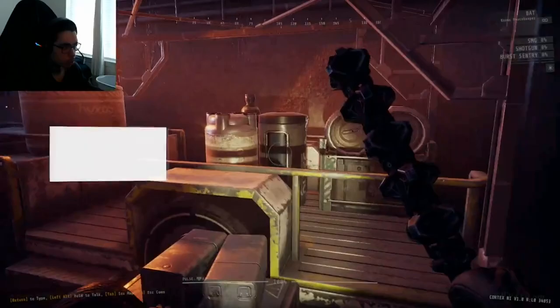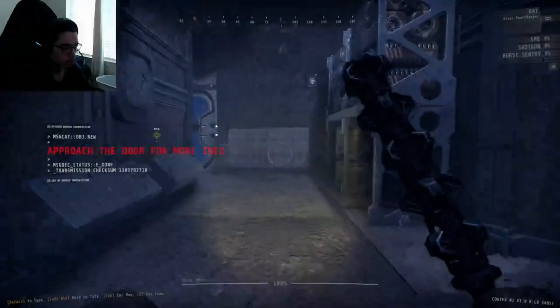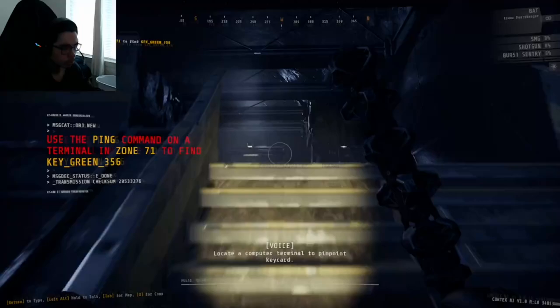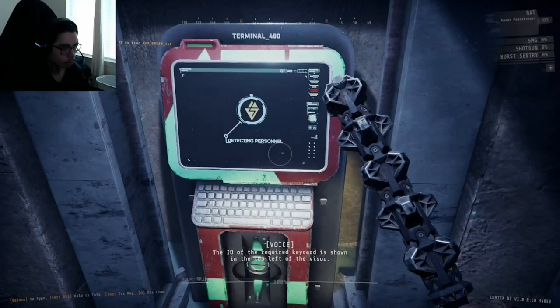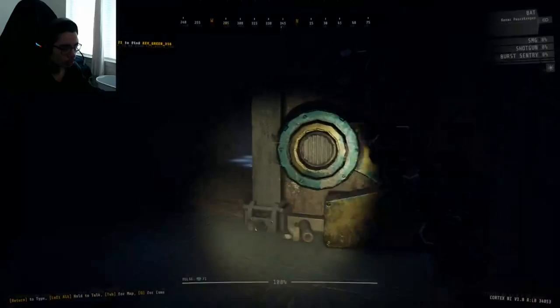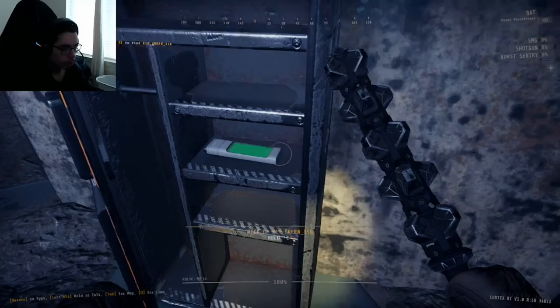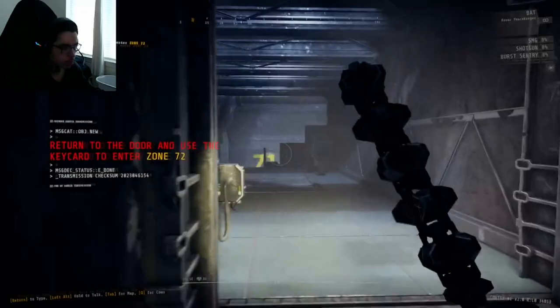Zone 71A. Reach the forward exit point to zone 75. This door requires a key card — locate a computer terminal to pinpoint the key card. We go up and use the key card ID and the ping command to pinpoint it. Good thing I came over here. Open locker — got a key card, there we go. Return to the door and use the key card to enter zone 72.